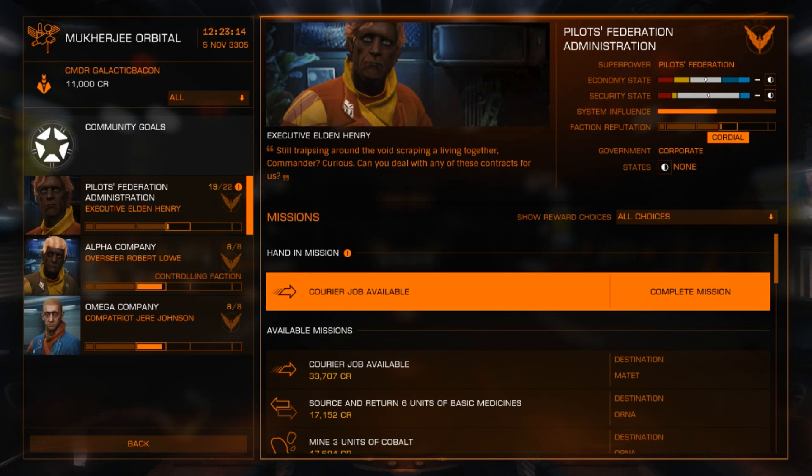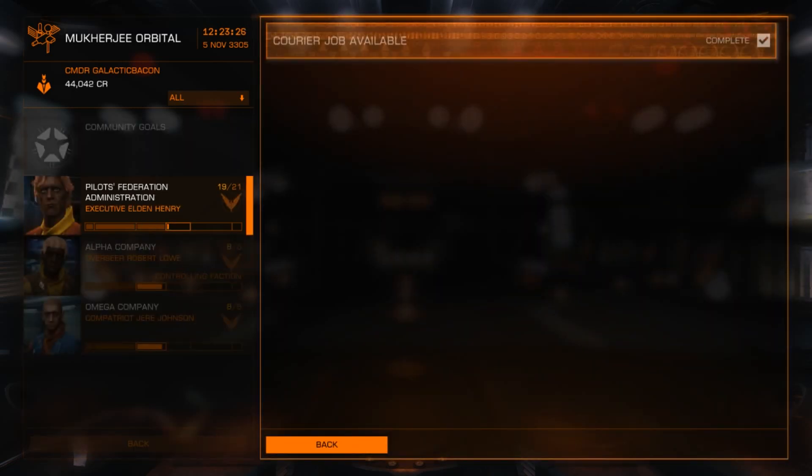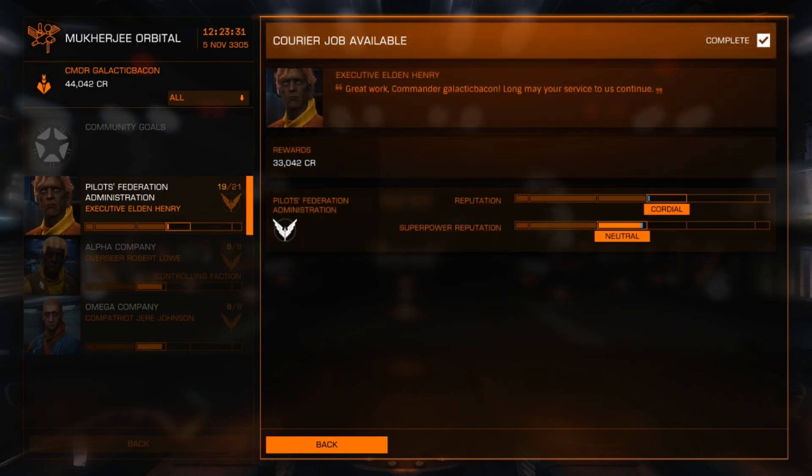Under the list of missions there is one mission to hand in — that's the one we've just completed. It indicates that you have completed the mission if you've done it correctly. I'm going to click on that and choose my reward. We've received our reward. What I want you to take note of is how it has changed our faction reputation. The top one — the Pilots Federation Administration — has gone from neutral to Cordial.